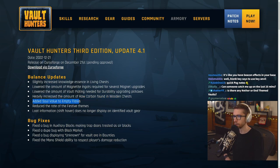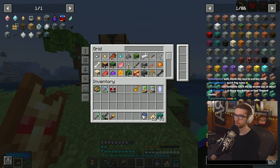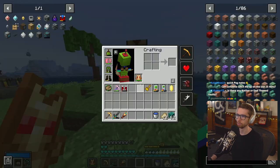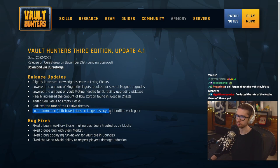Added soul value to empty flasks — how much? Flasks are in here: 32. Okay, reasonable amount. Reduced the rate of festive themes — I like that. Loot information shift-over does no longer display on identified vault gear. Very good fix.